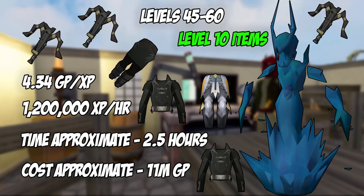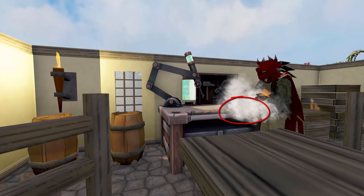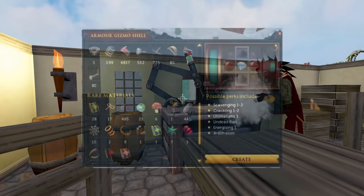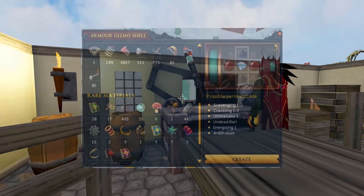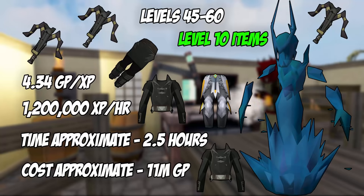You will have components to make at least one armor gizmo with a Crackling 2 perk. To get precious components for the Scavenging 2 perk, disassemble 500 ruby rings or 215 rings of slaying. Make 10 armor gizmos at an Invention workbench — I use Seers' Village since it's closest to a lodestone. Add explosive components to the gizmo interface as shown, and aim to get a Scavenging 2 / Crackling 2 perk combination within 10 tries. Install the perk on your Karil's top, return to water fiends with your second bow and armor, and continue leveling until all pieces hit level 10. Disassemble everything at the bank for 3.213 million XP, getting you past level 60 at a cost of just over 11 million GP.